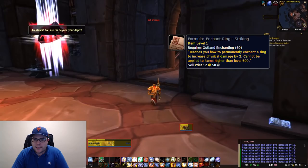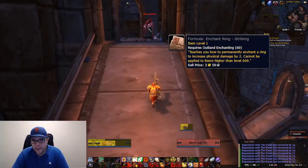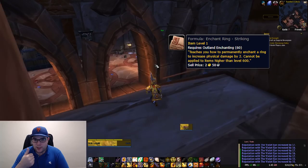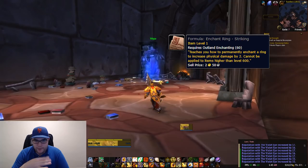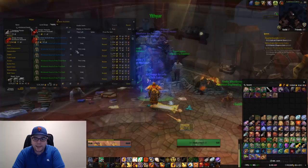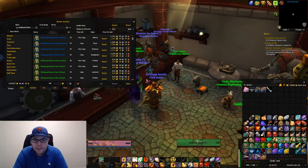The next item you need is an enchanting pattern, and it is sold by one vendor in the world, located in Old Karazhan. This area is accessible once you kill the Curator boss. This place is a maze, but you only need to kill three bosses to reach this: Morose, the play, and then the Curator. This vendor is called Yithiar, and he sells the pattern for Enchant Ring Striking, so purchase that from him.